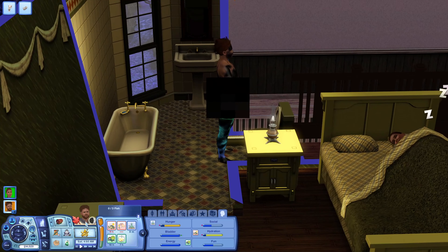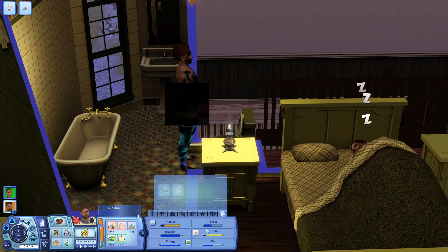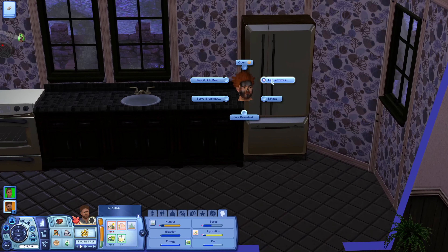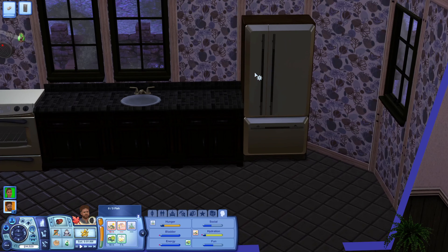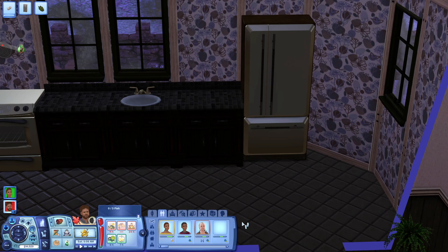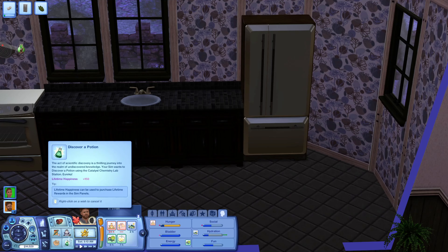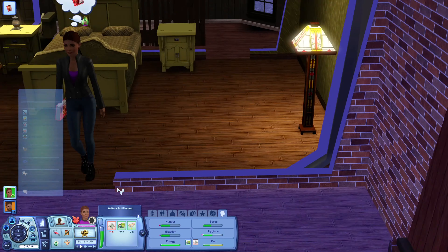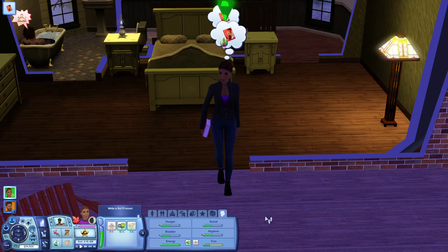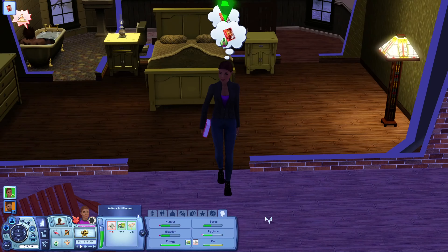Hey guys, welcome back to Let's Play The Sims 3 rotational play. We are here with the Andrew household. Bo is up - he's going to the bathroom and getting a bath because he is getting flaky. Then we're gonna have him come down and eat some leftover peanut butter and jelly, and also because he's a mermaid, he's going to have to eat some kelp as well. Then he'll probably work on writing or a potion or something.